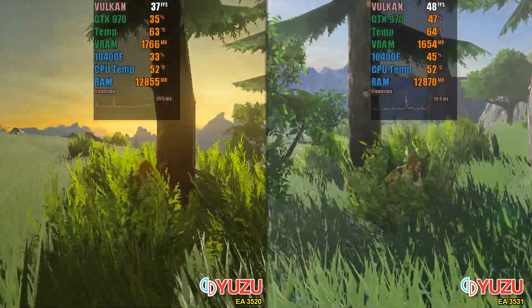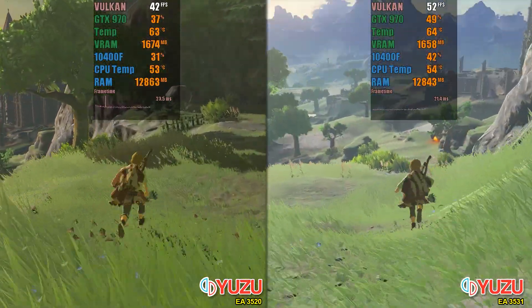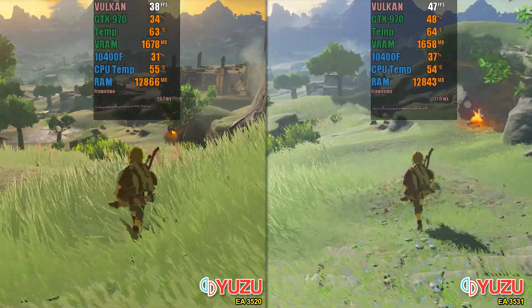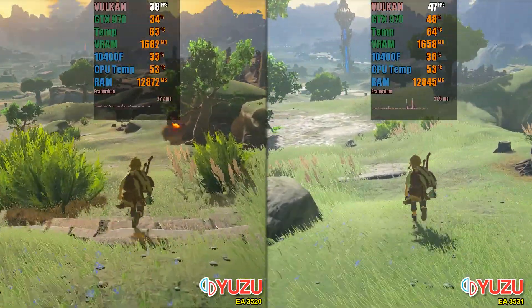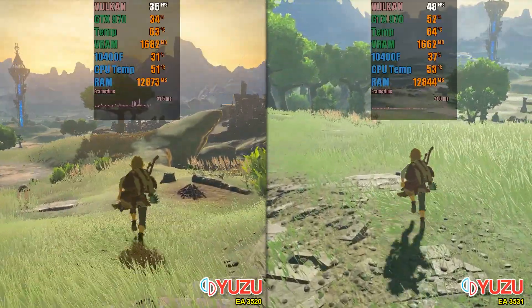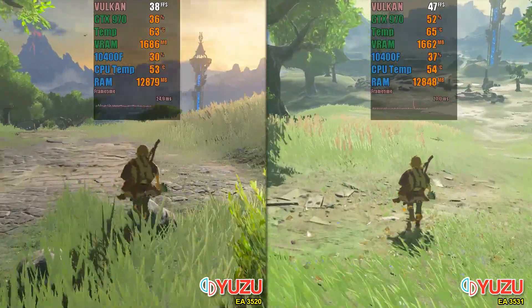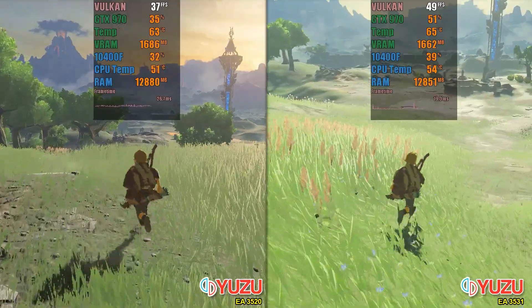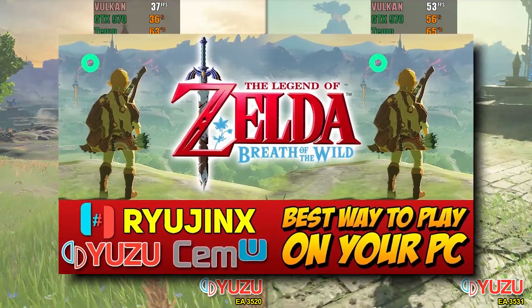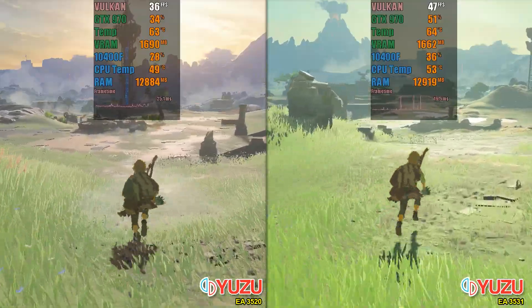Finally, The Legend of Zelda: Breath of the Wild is certainly one of the main contributors to the performance improvements in the Yuzu emulator. The development team knows that Tears of the Kingdom will use the same engine as Breath of the Wild, so they are preparing to ensure that the game runs smoothly on launch day. This could further increase the relevance of the emulator in the gaming scene. There has been a significant increase of almost 50% in the average FPS of the new version compared to the previous one, as well as corrections to lighting and shadow effects and other minor improvements. And what about you — do you think your PC is ready to run Tears of the Kingdom on Yuzu?